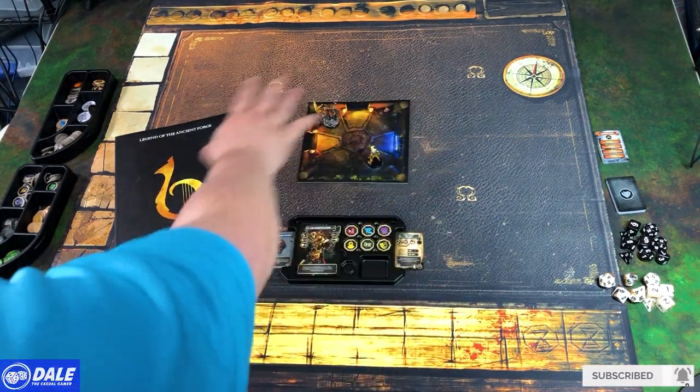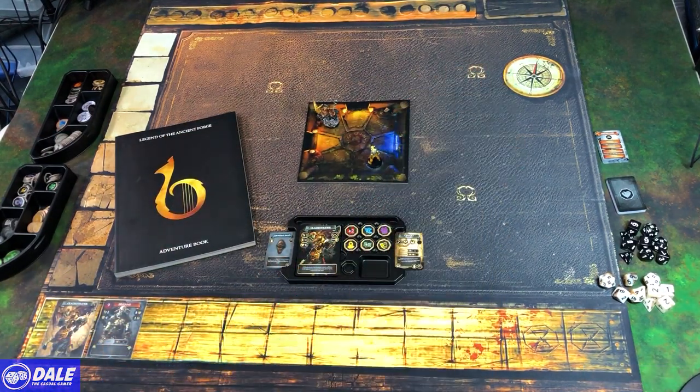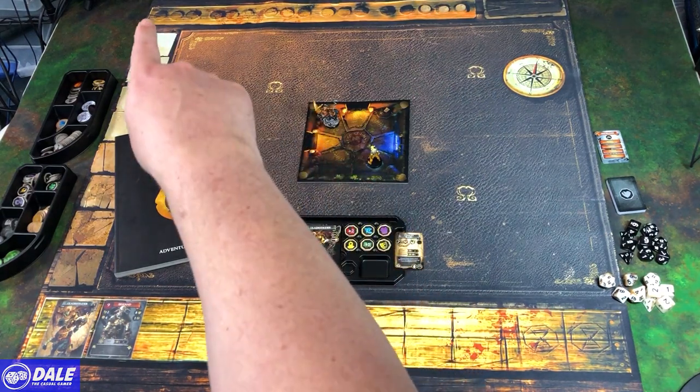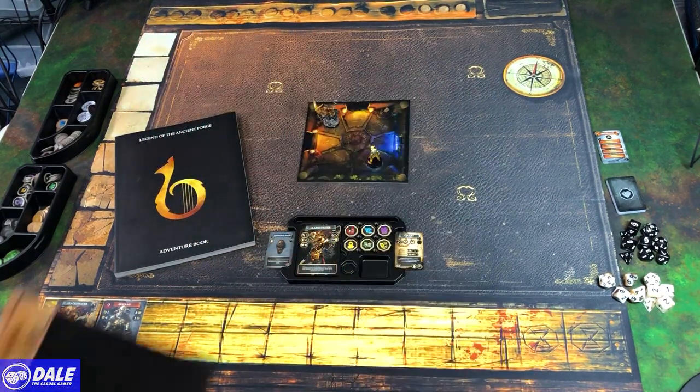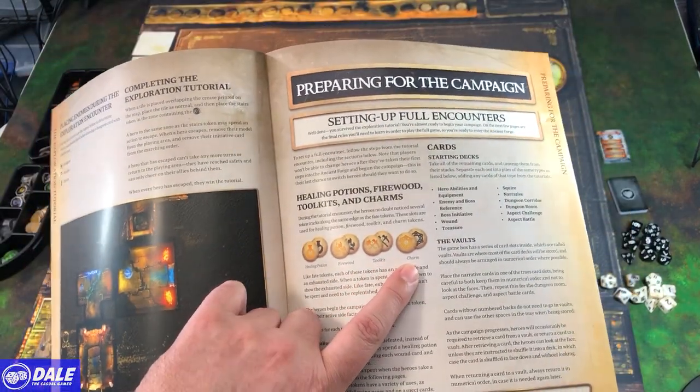In the center is where our map towers are going to go. We do have a cardinal direction over there for our north, east, south, and west directions. Running along the top edge, we've got a spot for tokens that we'll use in the adventure — healing potions, firewood, toolkit, and charm.